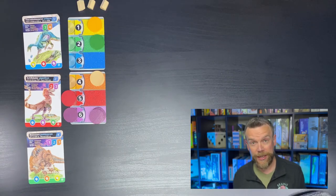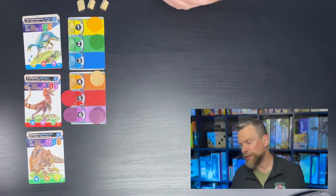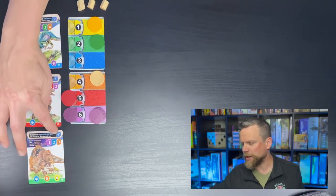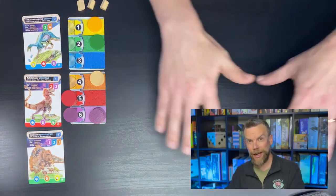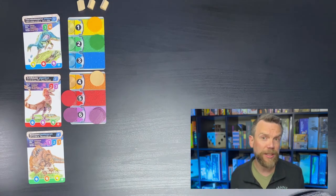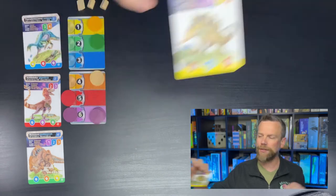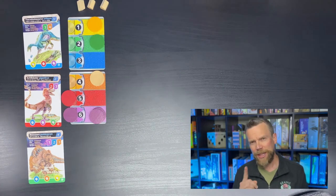Before your first turn you also get to reserve one dinosaur from the marketplace so it waits for you and doesn't disappear. One thing to consider is prestige points — the victory points shown in the top right of each card. For example the myosaurus is worth four prestige points while the stegosaurus is only worth one. At the end of the game you compare prestige points between players to determine who wins.